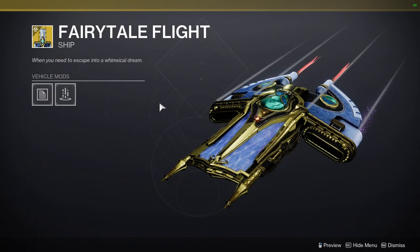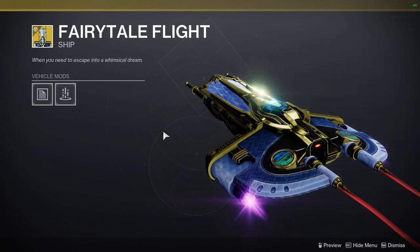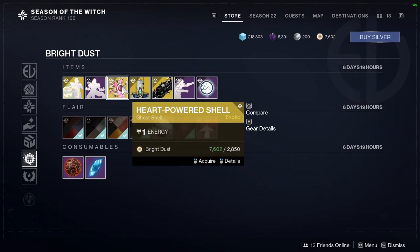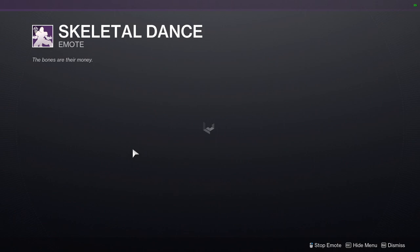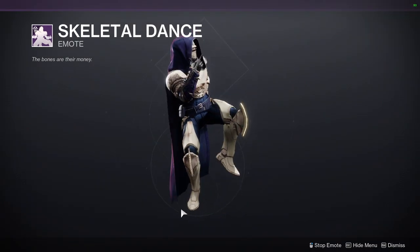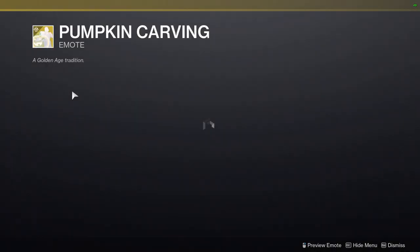Fairy Tail Flight — it doesn't look bad, actually. We have Heart Powered Shell, which is definitely Sailor Moon themed, at least I think so. And Skeletal Dance.